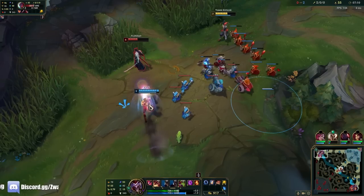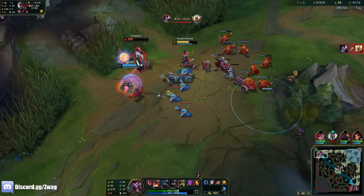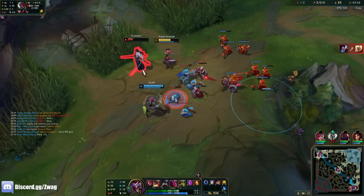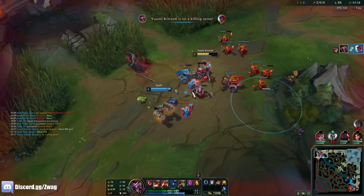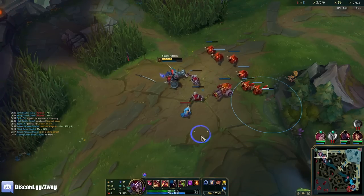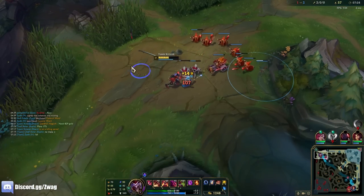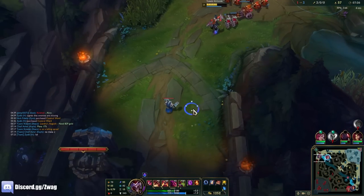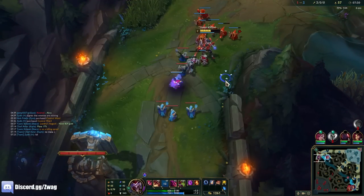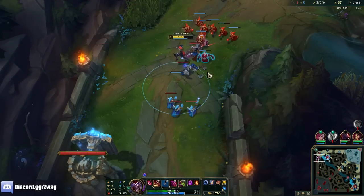Vi's here! Poor guy — enjoy your ride. He's like, 'I'm dead.' I missed the cannon. He maybe could have tried to ult to get out, but I think he was dead anyway — either Vi just hit level 6 or if she was already 6, he was dead regardless.